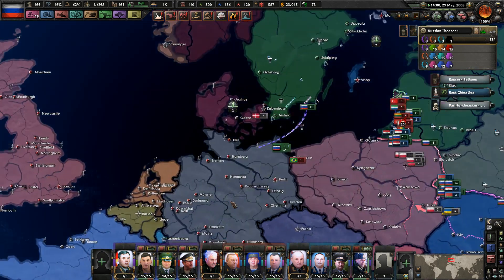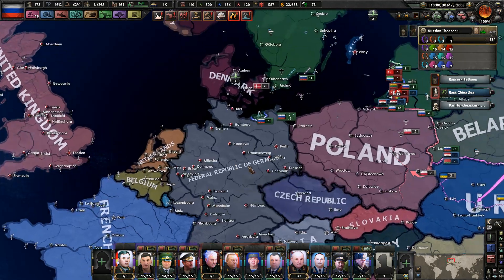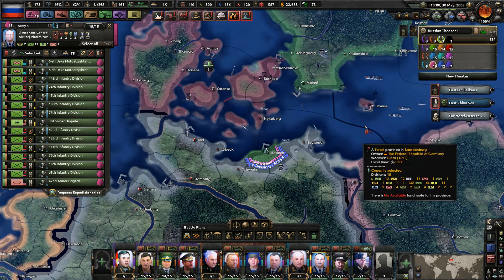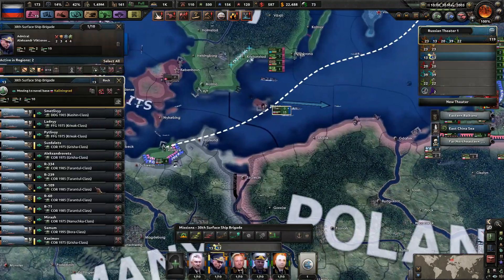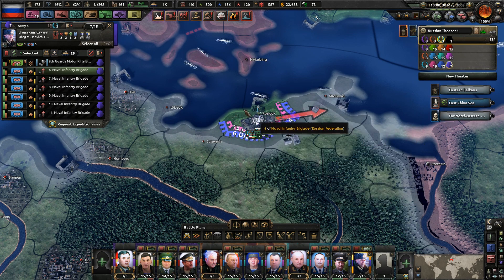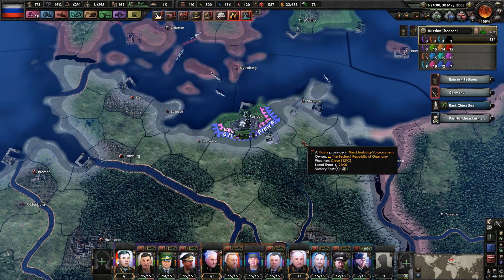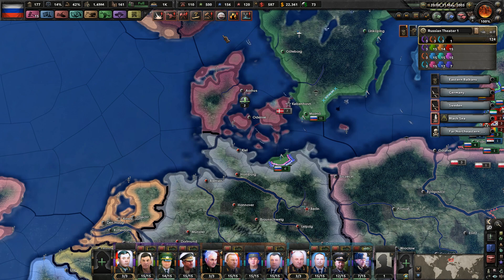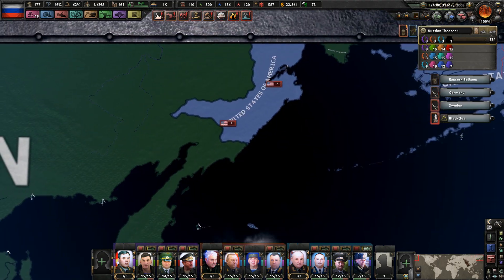As soon as Germany capitulates we annex Germany and use it as a jumping off point. Get all you guys deploying ASAP — four marine divisions, with one staying back in the port. This is going so much better than the entirety of the British campaign.